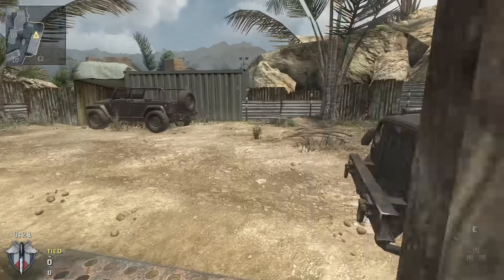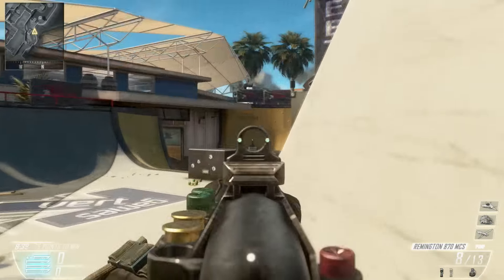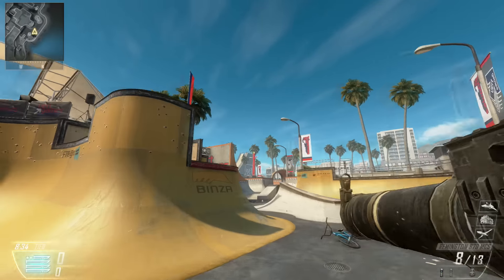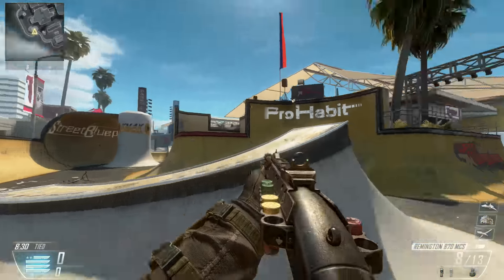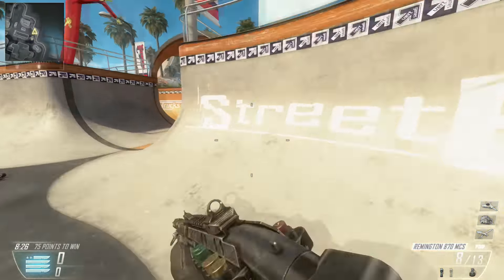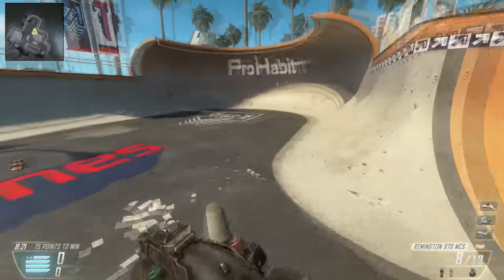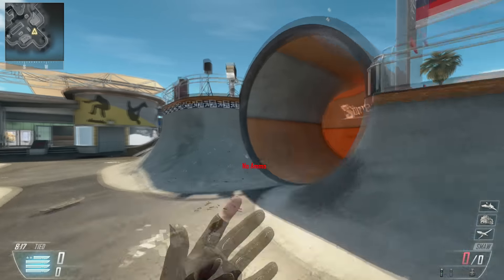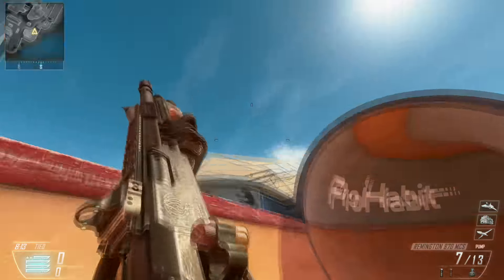Coming in at number four we have Grind from Black Ops 2. Grind was part of the first DLC, Revolution, in Black Ops 2. It's a perfect size map — not too big and not too small, that perfect happy medium. I absolutely love the curves around this map. It has a different feel to other maps because it's set in a skatepark, meaning there are lots of curved edges rather than standard flat walls.